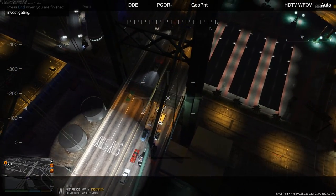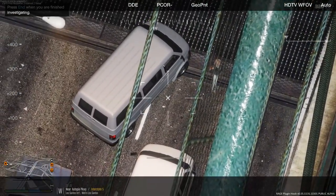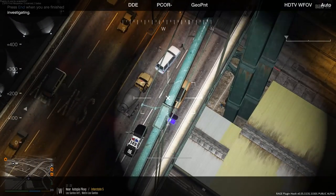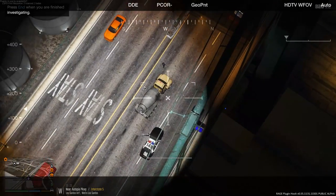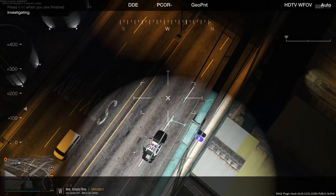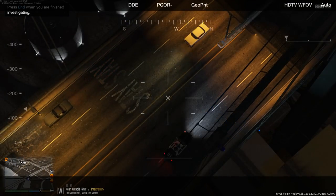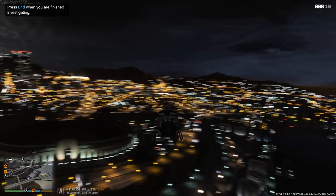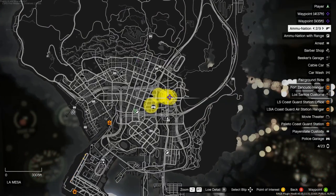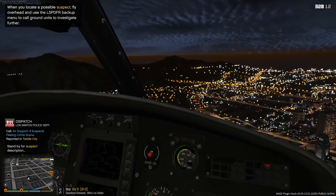So far we keep getting easy ones - I wanted to actually try to track somebody down. He's going to get picked up by this LAPD unit. This officer is going to take them in. I'm hoping to get a challenging one - I want to use the night vision and the thermal camera. She got him, we can turn that off. Attention all units requesting air support - we have four suspects fleeing a crime scene near Textile City. Here's a good one - four suspects fleeing.